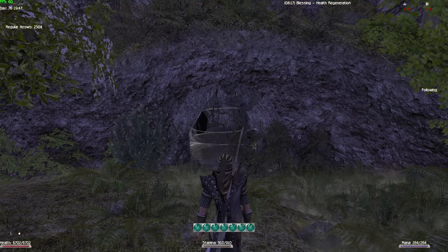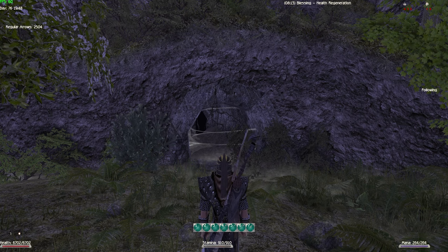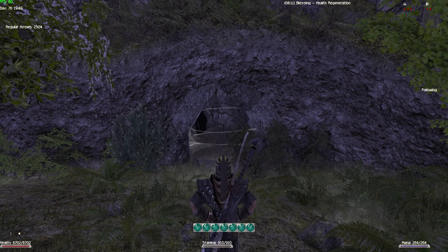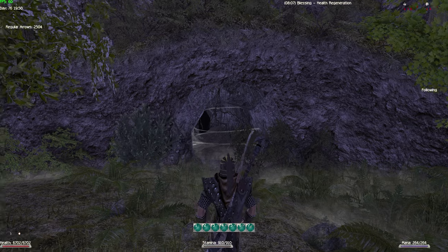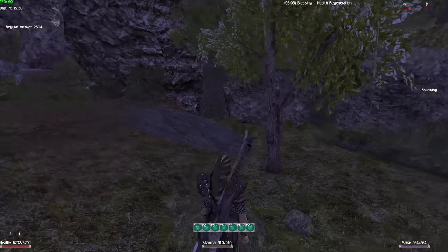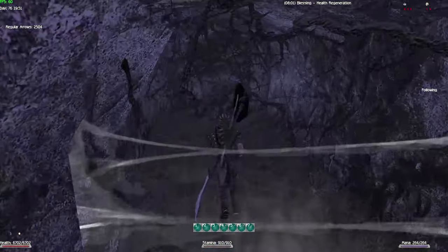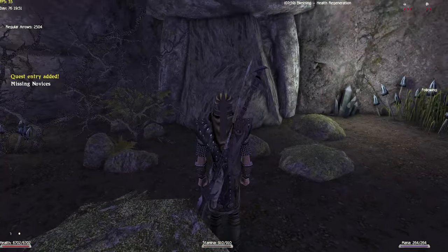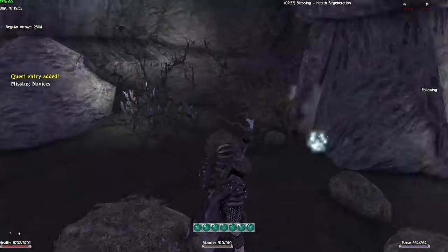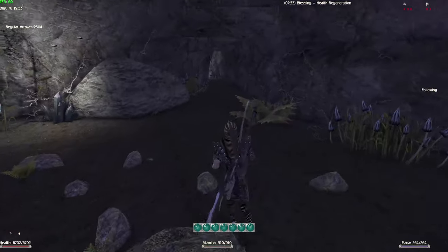Hey guys, welcome back to another video with me, Slivers That Facts, on the Gothic 2 New Balance mod. Last time we did the missing novices, and this is a continuity within the Masyav's Lair. We are near the brotherhood camp and we're gonna enter this cave that we opened last time, which will load us into another area we need to traverse to get further.